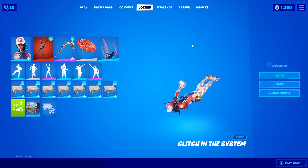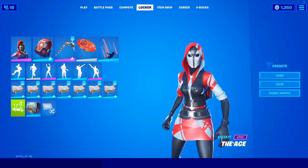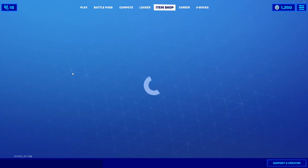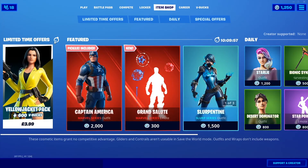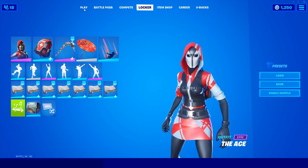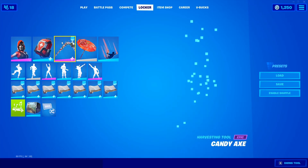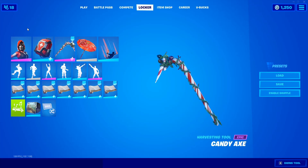Coming in at number one is the A skin, which was a limited-time item shop add-on. It came out a while ago paired with Remedy vs Toxin's back bling called Antidote. The pickaxe really does go well with the skin — you can see how the colors match. That's the contrast combo video for today!